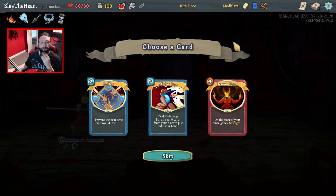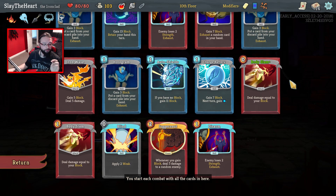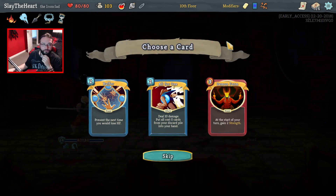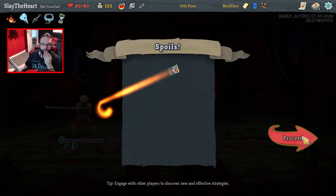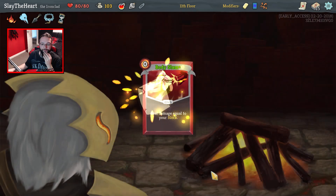This deck at the moment is absolutely perfect. We get damage from blocking. We get damage from the block that we've got. Do you want to ruin it with a Demon Form? I don't think we do. A Buffer — maybe? I don't want to add too many things that may ruin this deck. We can take a Buffer. It's not going to be our first choice for smithing though. Definitely Body Slam — 100%.